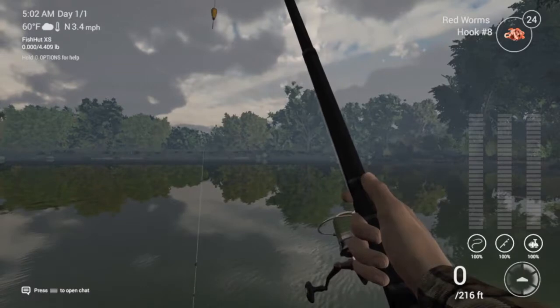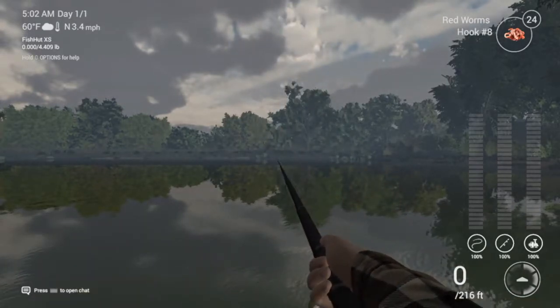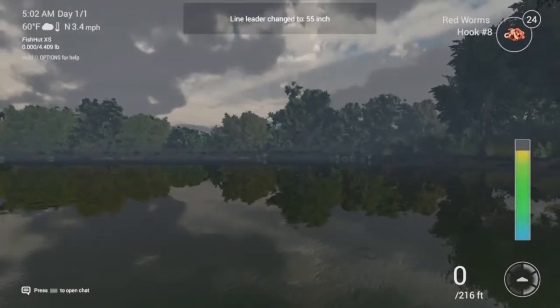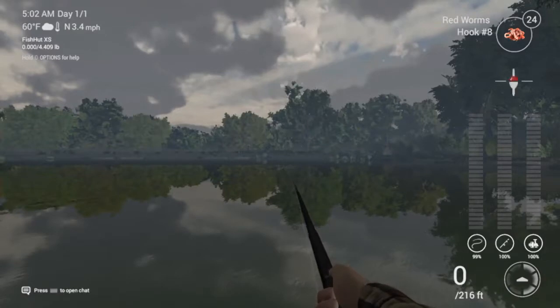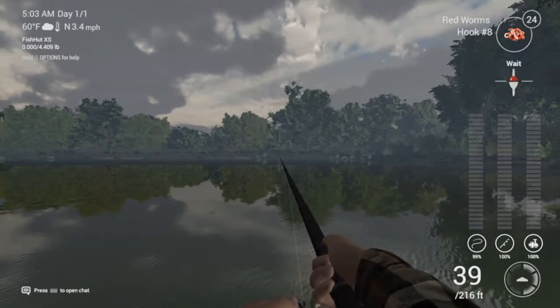Once you're back at the lake, push in the right stick and just throw it out there. What you're waiting on is that ding — just keep catching fish. You're going to catch bluegill, so just stay there and catch them until you're level 3. Keep everything right now. You can hold 4 pounds and you're catching things that are extremely small, so just keep them.